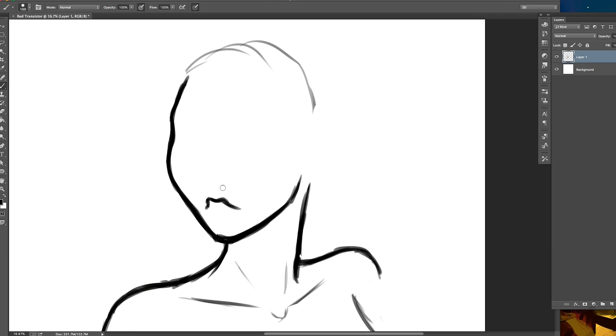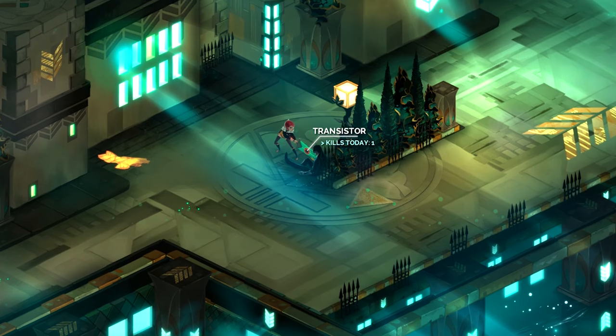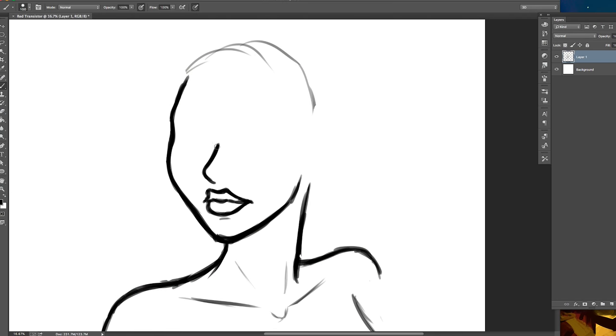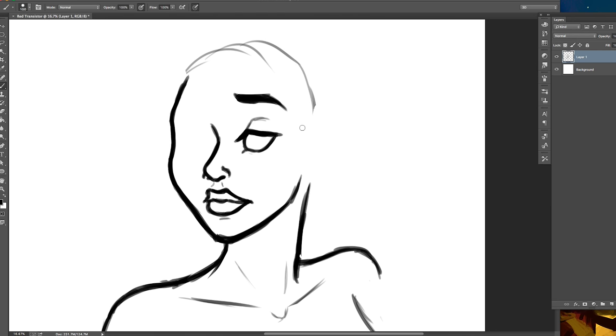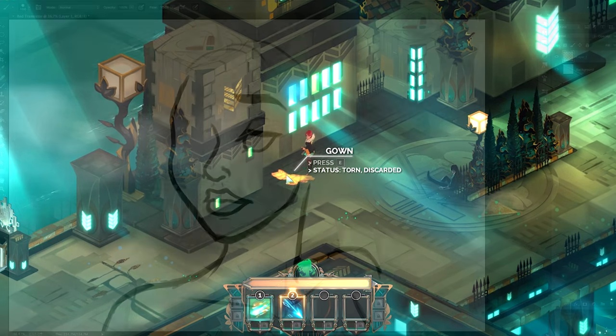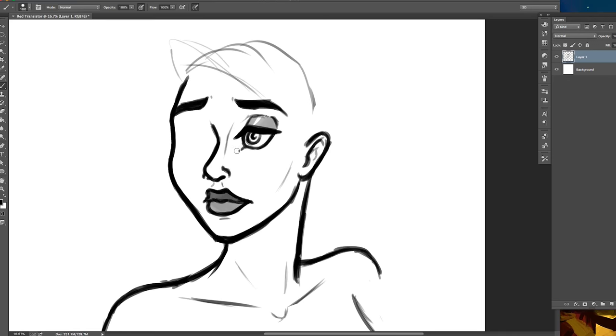Transistor is a game that starts out in a rather confusing situation. Suddenly you are a redheaded woman incapable of speech who pulls a USB-looking sword out of a dead man's chest. Plus the sword talks in a voice very unexpected of a mechanical type object. It's intentionally strange and off-putting. For the next few minutes you traverse the game in confusion, wondering what in the world is going on and how this place works. However, soon the pieces start falling together as you explore and fight your way onward.